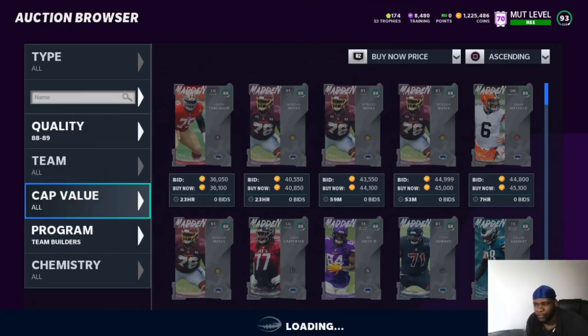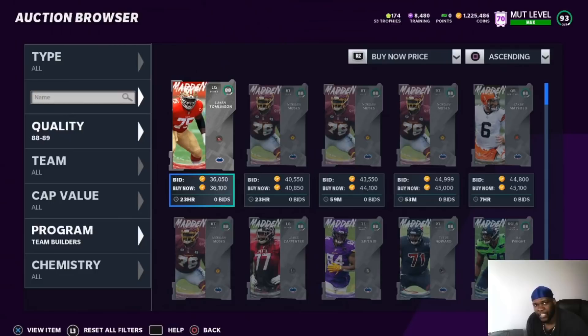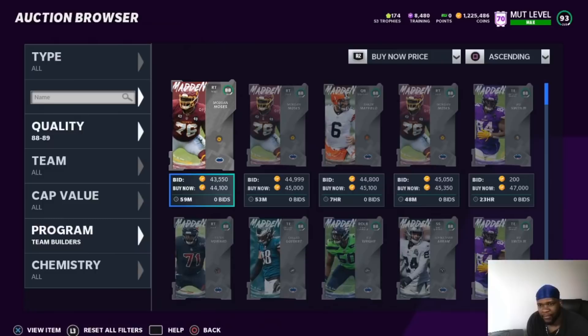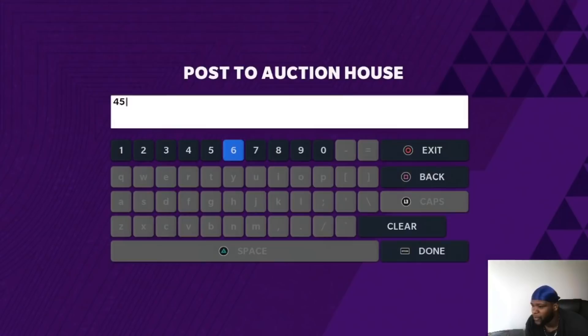These are going to move pretty fast because people are going to be using them for sets, but these are going to be some of the cheapest cards in the filter. Check the prices before you start, then recreate the set and make your profit there. The 36K card just sold, so now the cheapest cards are 44K. I can put that card I just sniped up for 45K and make 12K on it — just that simple. If you're building it, you build it for about 31K, put it up for about 45K, get back about 40K, and make 8 to 9K profit each time you do the set.